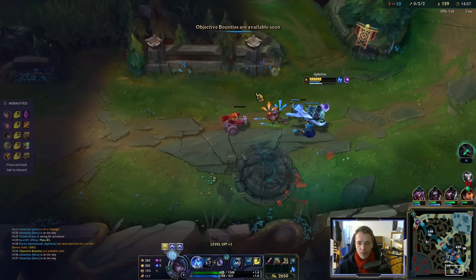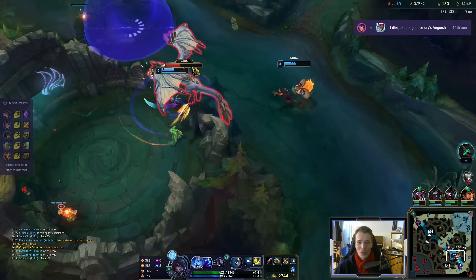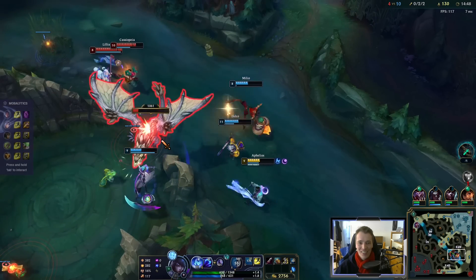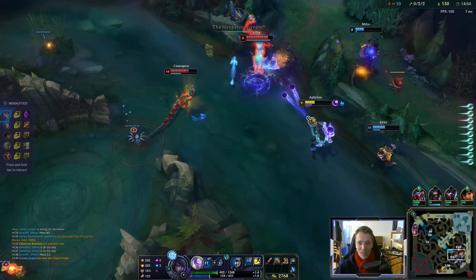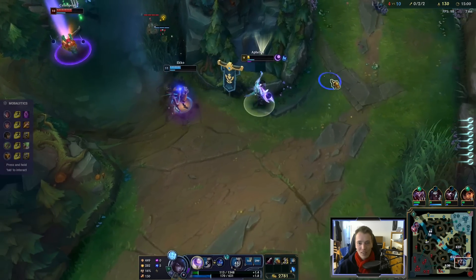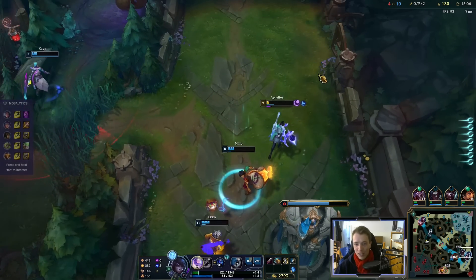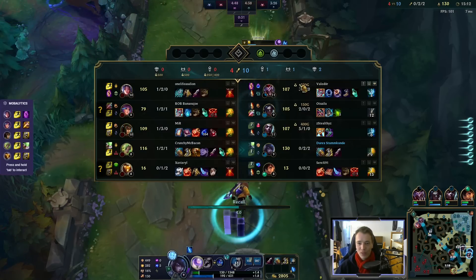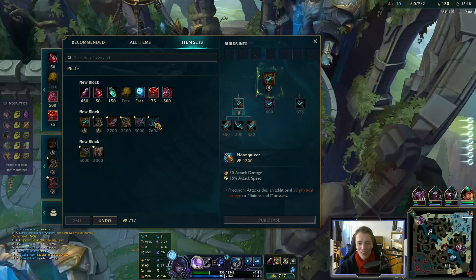2700 gold — it's crazy. We got the dragon and the tower and everything, so we can't really be mad about that. Mid lane, top lane, jungle just going wild here. Definitely the weakest player on the team right now in terms of score, but in terms of items I'm giga-fed. I have farm, I got first tower gold — we're doing very well.